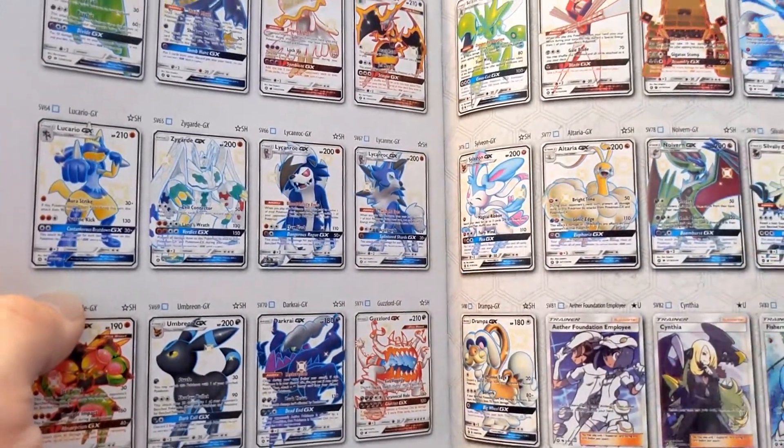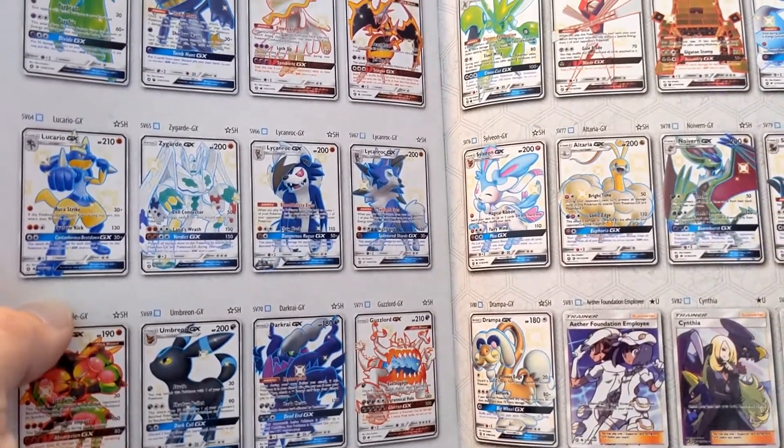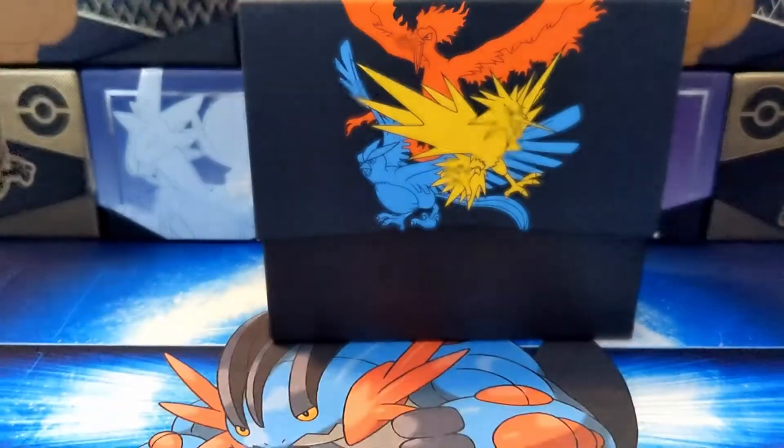There's all the shinies. There's so many good ones — the Altaria, Neuvern, Savali. Oh, the Kartana is cool too. I love the Kartana. I just want to get into it. A little poster thing. Looks like there's some stuff on the inside.